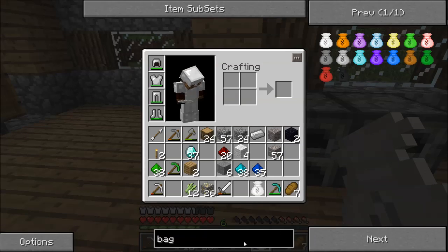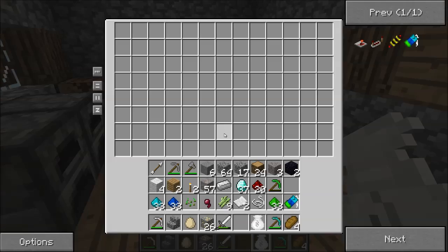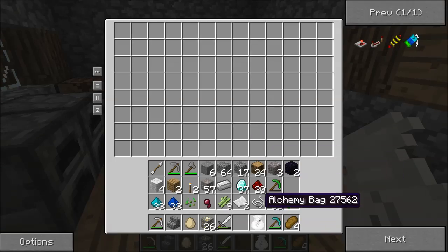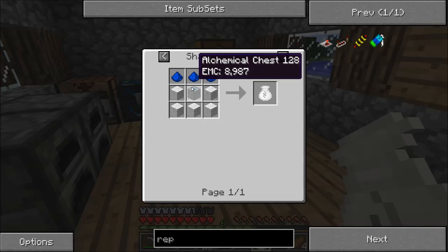Now I just need to make the Talisman of Repair. The Talisman of Repair only works with the chest, not the alchemy bag, but it will work with the alchemy chest. So by default it will work with the alchemy bag.